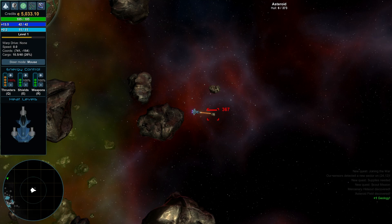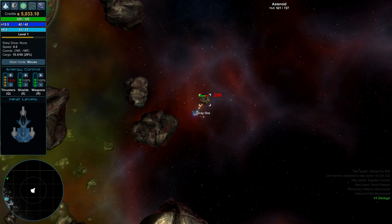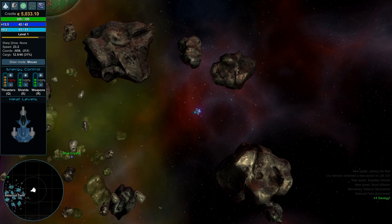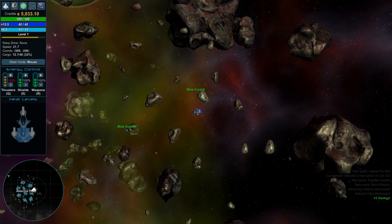Through quests you'll actually get some that have specific materials they want you to find. Sometimes there's stuff just kind of floating around the map as well, which is cool. So you don't always have to mine asteroids — you can go into these little asteroid fields and find things floating out there.